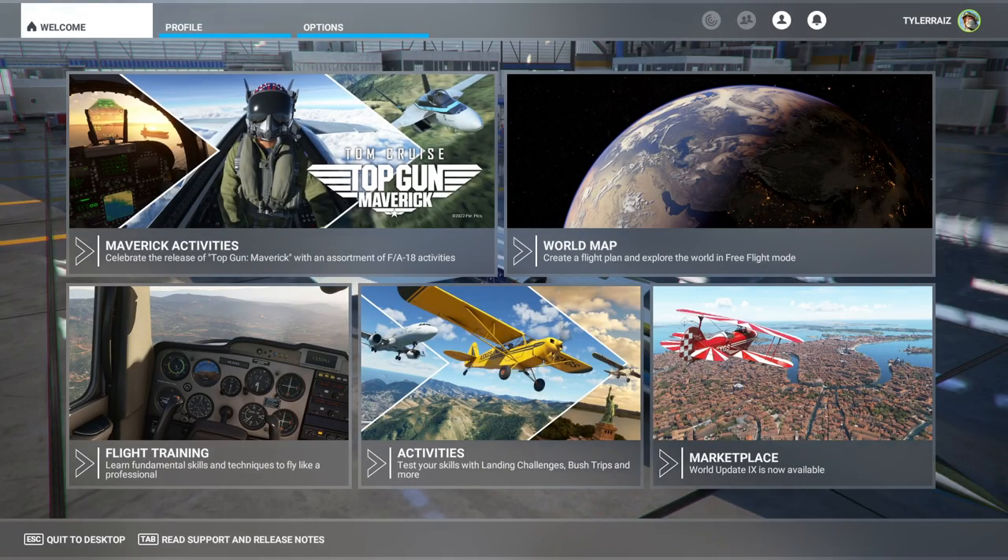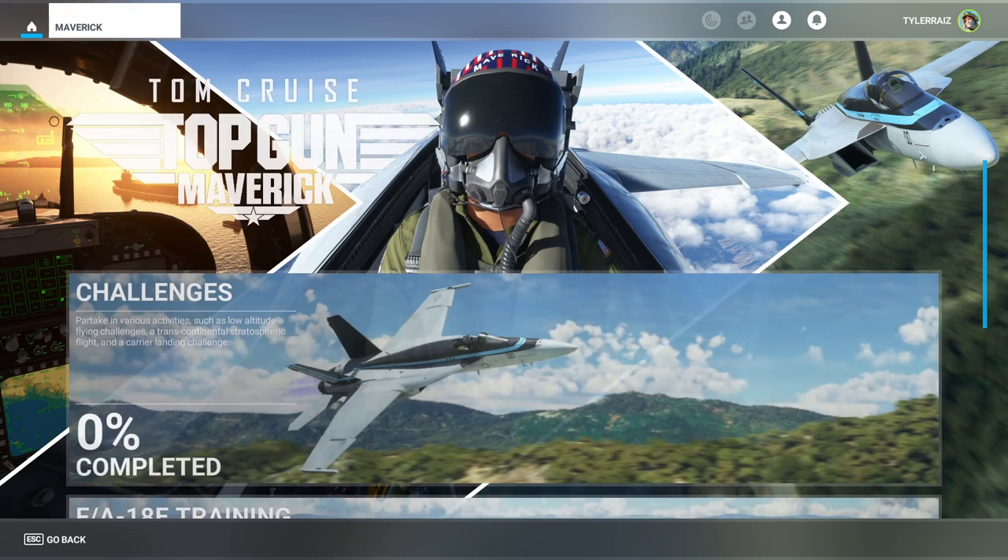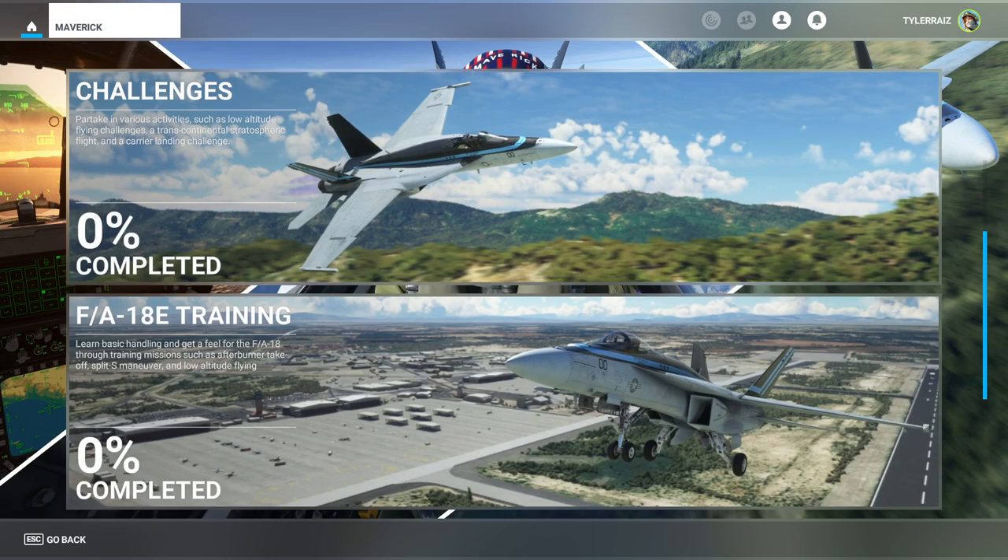Hello everyone and welcome back to Flight Sim 2020 where we have the new update from Asobo, the Top Gun free DLC. I'm looking to check out the challenges it has added. We already had the F-A-18 and they did do some tweaks to it in the latest sim update. I haven't tried it out since so it may perform differently than before.